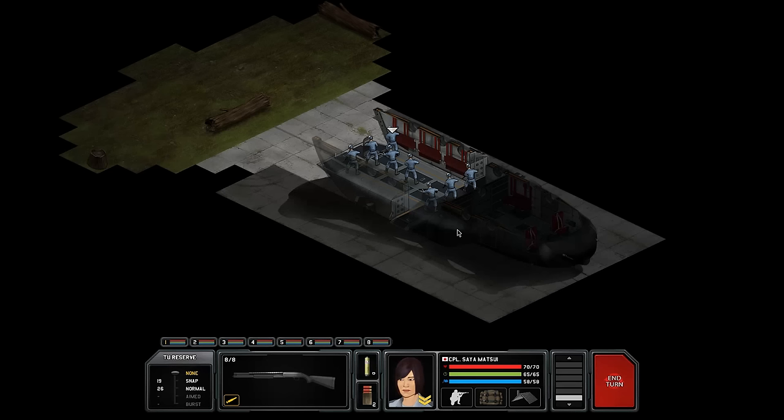Once we're in the ground combat section of the game, we can sort of move our troops out. The way ground combat works is you just click on a troop and then click here to see where you want to move them. As you see, there's a number there — that number tells us how many time units we're going to have after this action of moving is completed. Time units is basically how many actions your soldier is allowed to perform in that one turn.